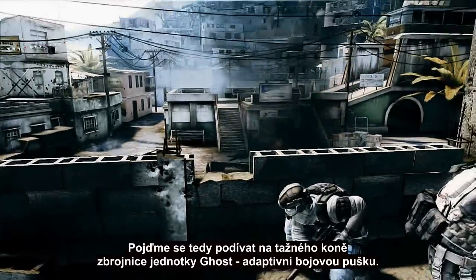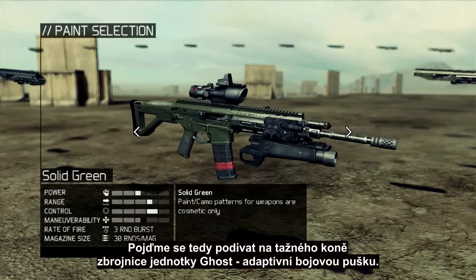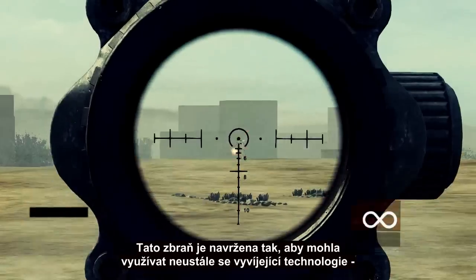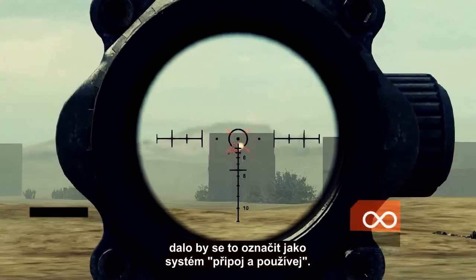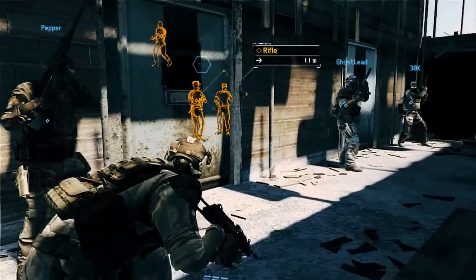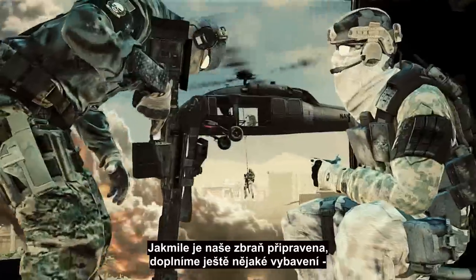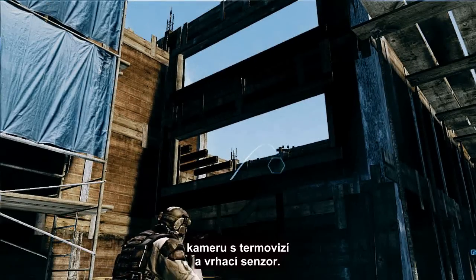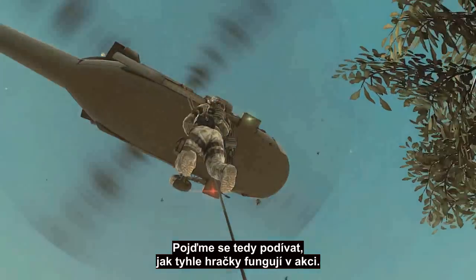Let's go with the staple of the Ghost Armory, the adaptive combat rifle. This weapon is designed to accommodate consistently evolving technology — it's what's referred to as plug and play. We'll be infiltrating a building, so once our gun is set, we'll grab some gear: a thermal camera and a throne sensor. Now let's see this stuff in action.